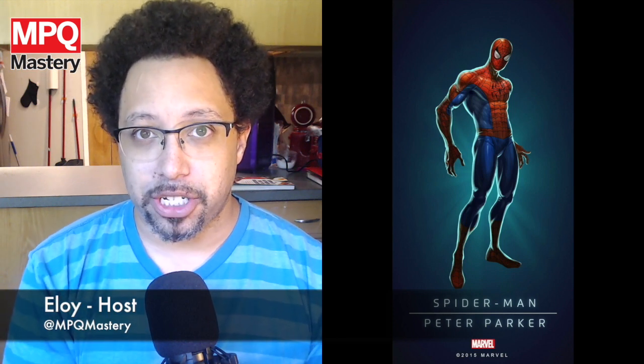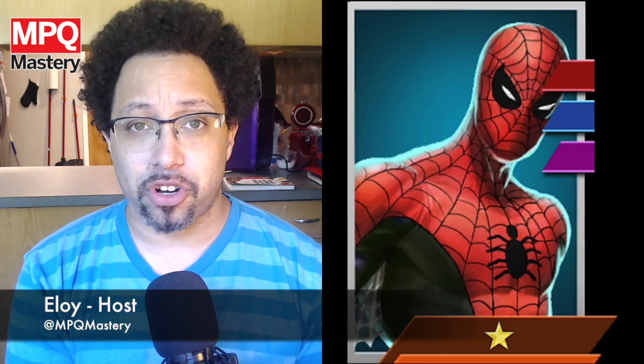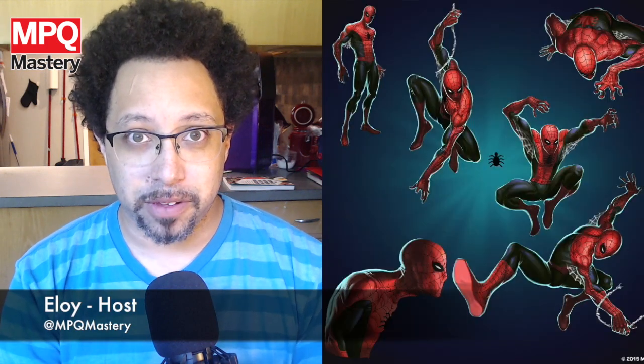There are also some characters that work really well with Bullseye. I have one one-star, one three-star, and two four-star characters that pair really well with him. The first is one-star Spider-Man. One-stars aren't that great, but his blue ability lets him stun enemies and his red does decent damage. However, charging up his purple ability matches purple, which puts Protect tiles on the board for Bullseye, and when he uses his purple ability it puts critical tiles on the board, fueling Murderous Aim. So for beginning players, Spider-Man one-star is one of the best team-ups you can have.